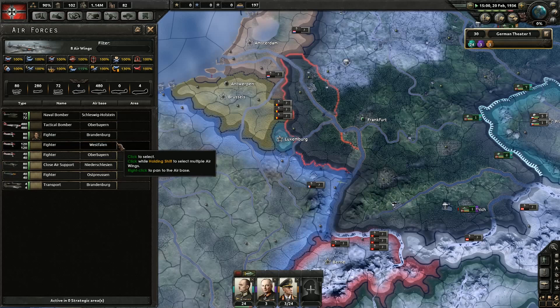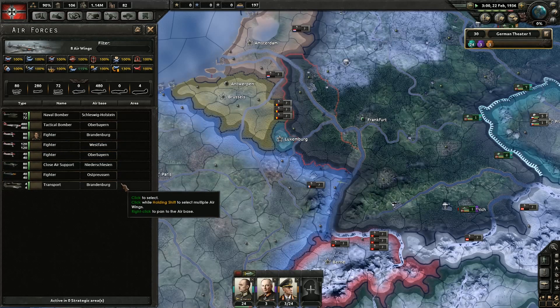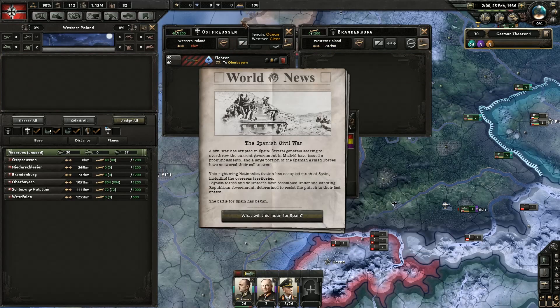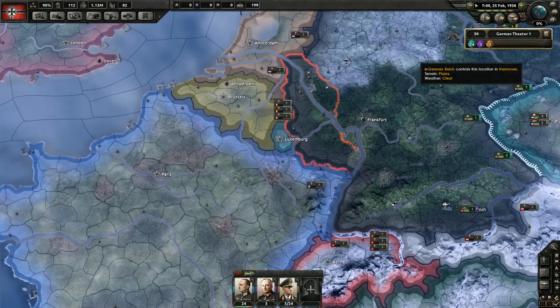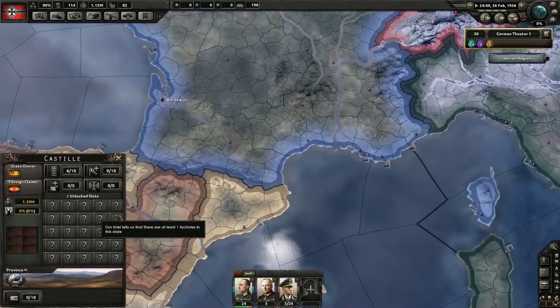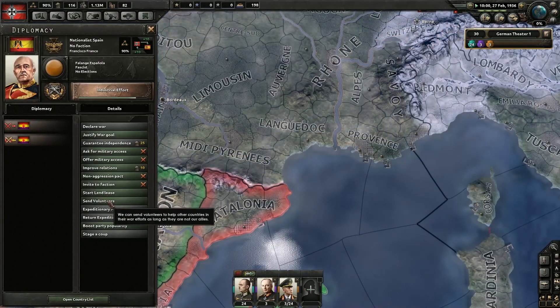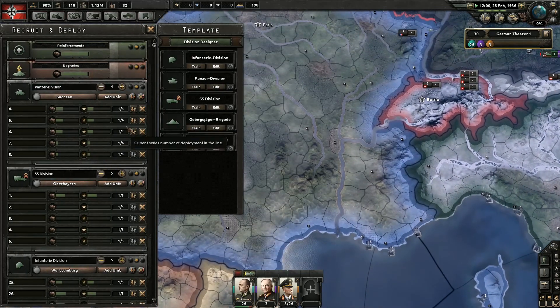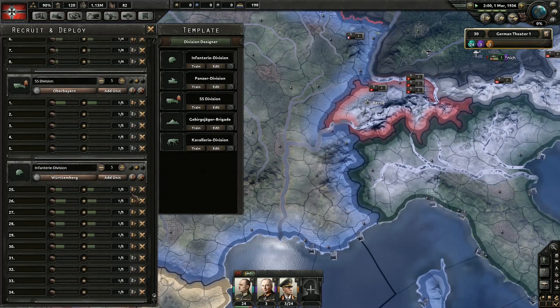Let's select all and meet up. The Spanish Civil War — okay, so we can give the Spanish Civil War some help. We are going to send some volunteers. We can only send two at the moment.